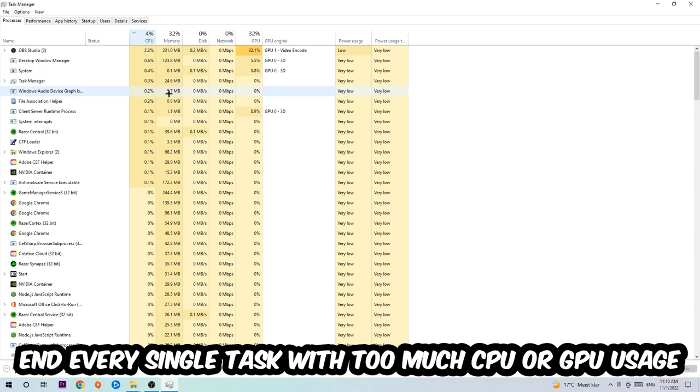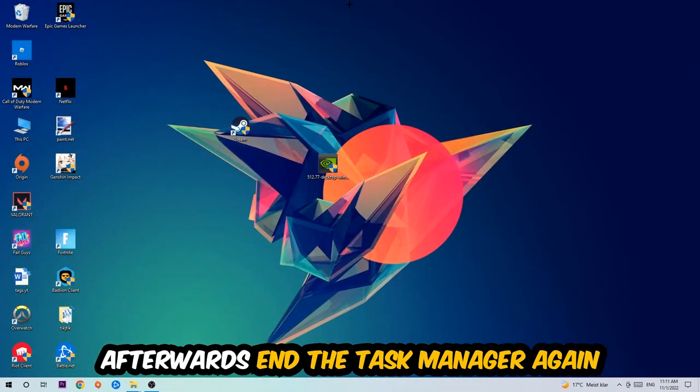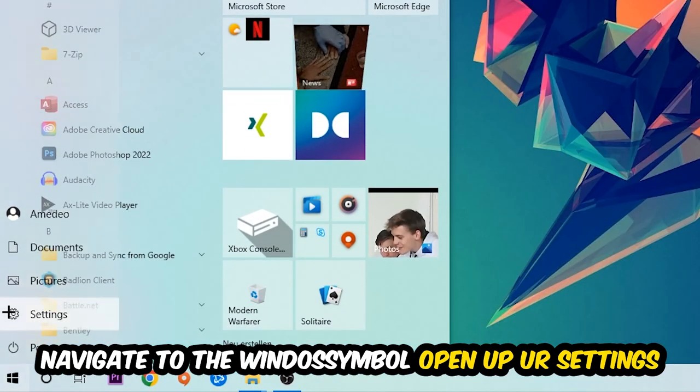What I want you to do with the CPU column is end every single task that is currently using too much CPU or GPU at the moment. Once you're finished with that, close the Task Manager.